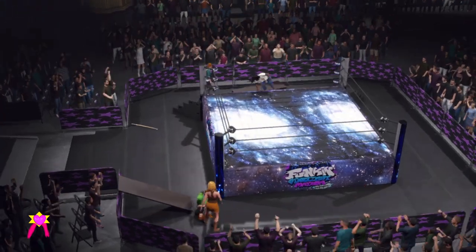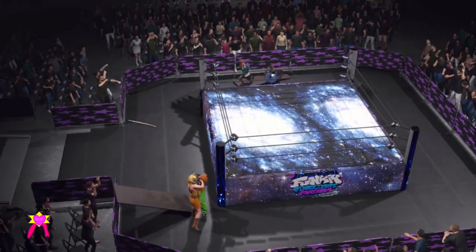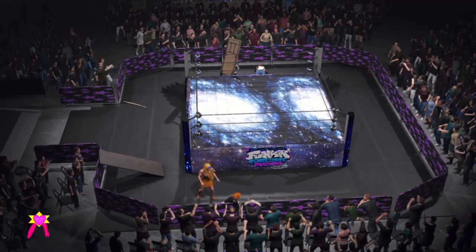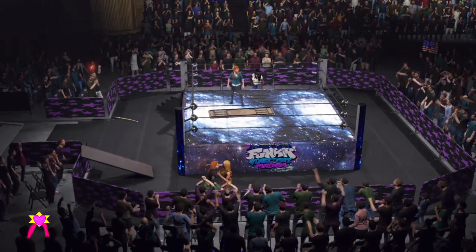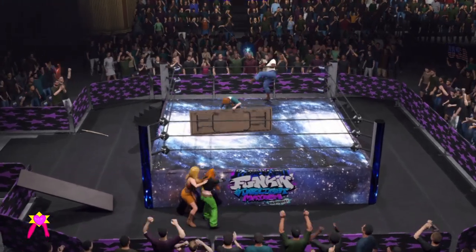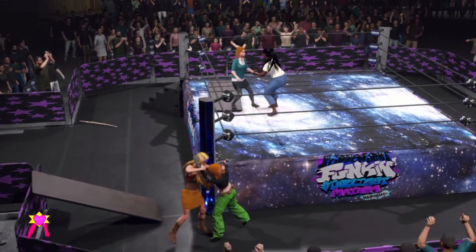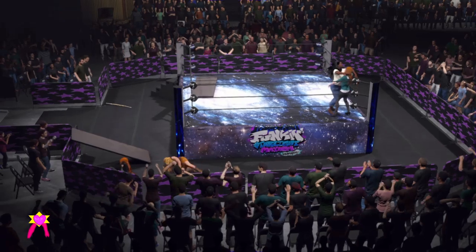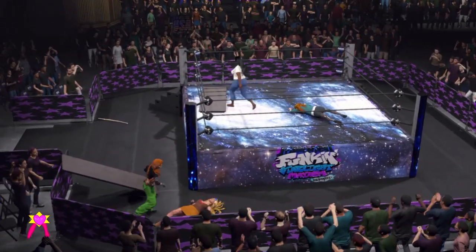Low tackle. She wants to take this one outside the ring it seems. Mid-section and a back fist. Sent straight into the barricade. Fakes up the barricade and returning to the ring. She's being set up in the corner. That was an effective attack. This match may be nearing its limit.